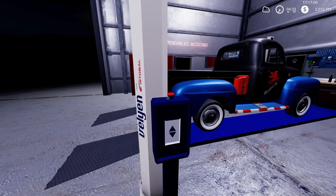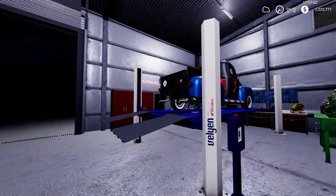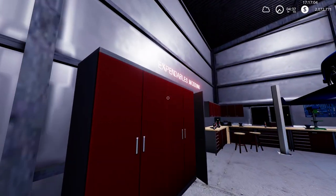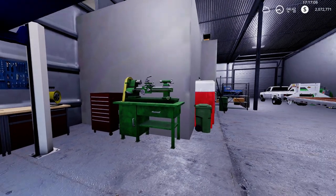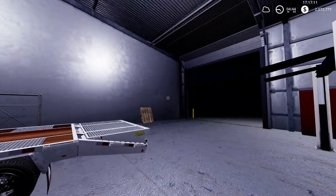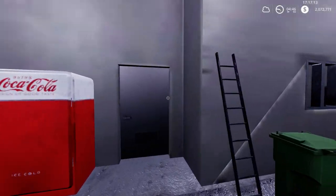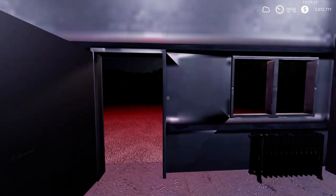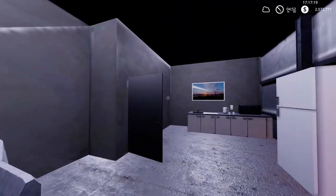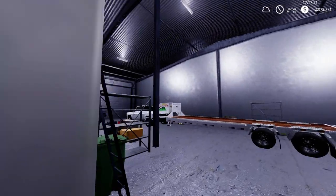Moved over the lift from our other mod that I helped put out from our modding team, Expendables Modding. Service trigger — as you can see those two doors were working. These doors are working too, there's a weird texture issue going on that I don't know if it's just a FS19 thing or what.